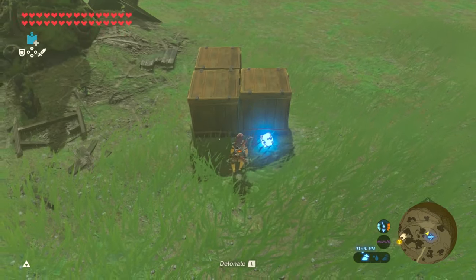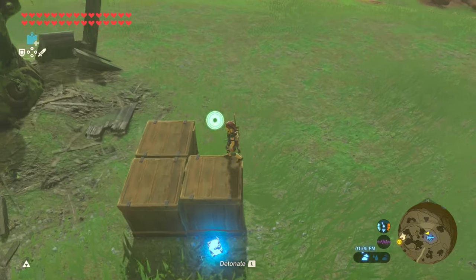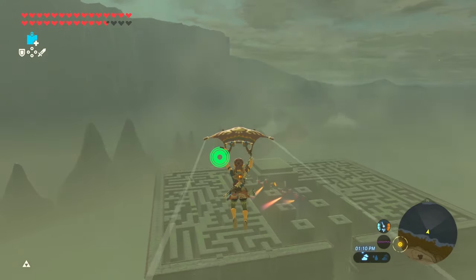First, activate a shrine that you can easily get a spirit orb from. You can also complete the shrine or defeat the enemies so you can easily get to the spirit orb if necessary. You'll see why later in the video.